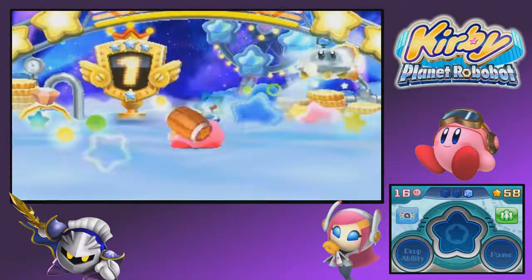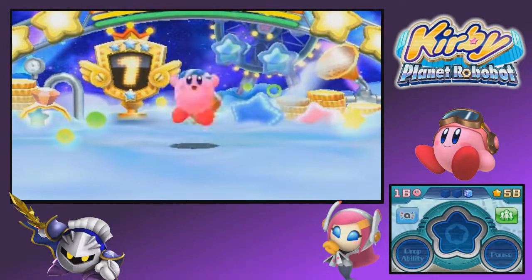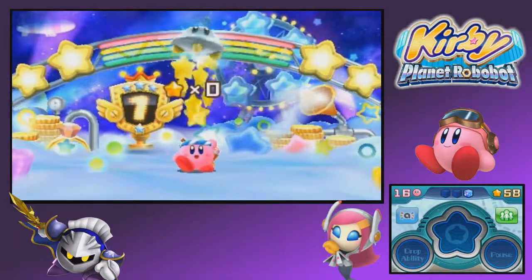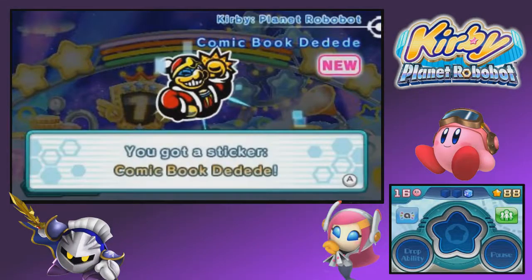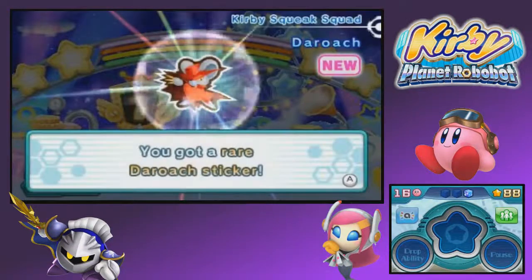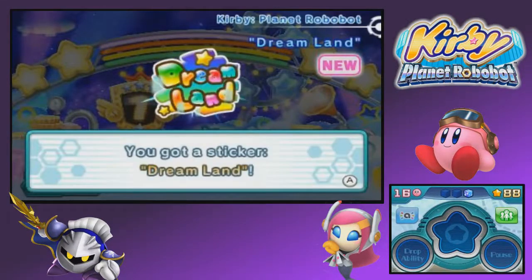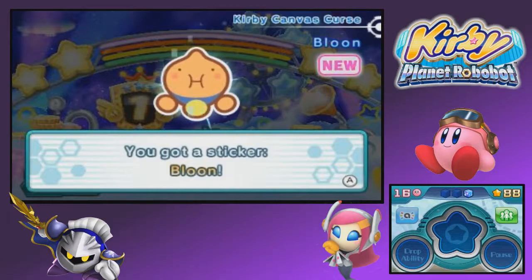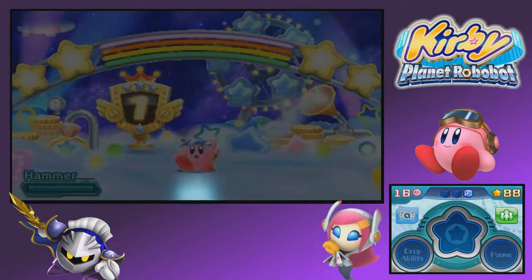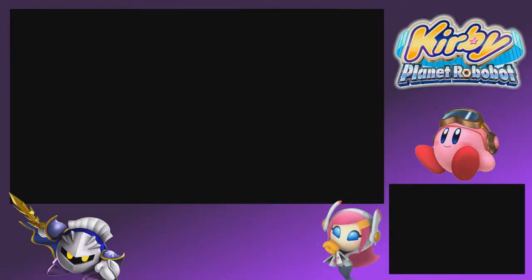Oh, so now when I don't have the code cubes, now you give me first place. Oh well. We got King Comic Book DDD from Kirby Planet Robobot, Da Roach from Kirby Squeak Squad, Dream Land from Kirby Planet Robobot, Bloon from Kirby Canvas Curse, and Trident Knight from Kirby Superstar. That's nice — we racked up a lot of stickers.